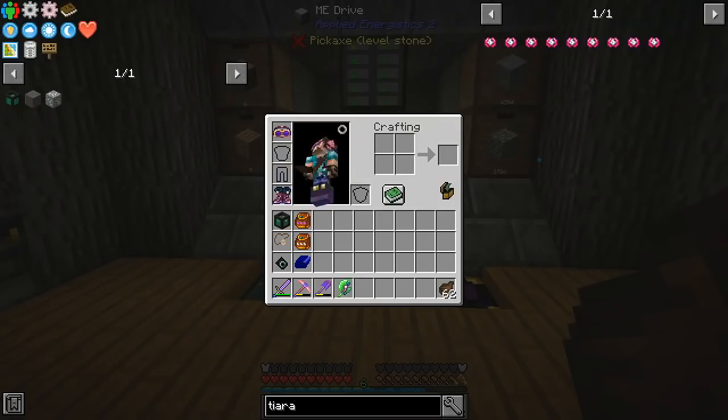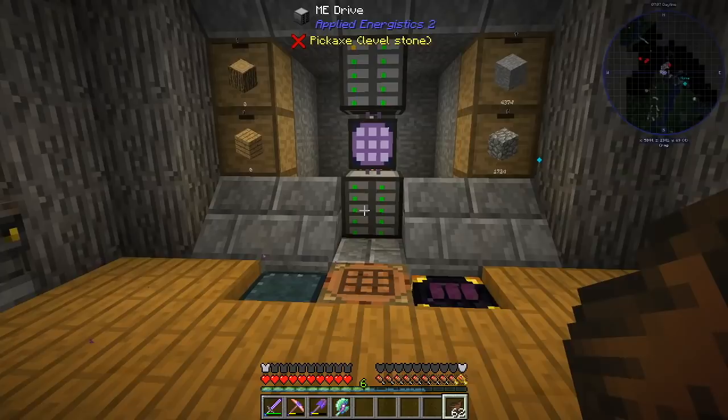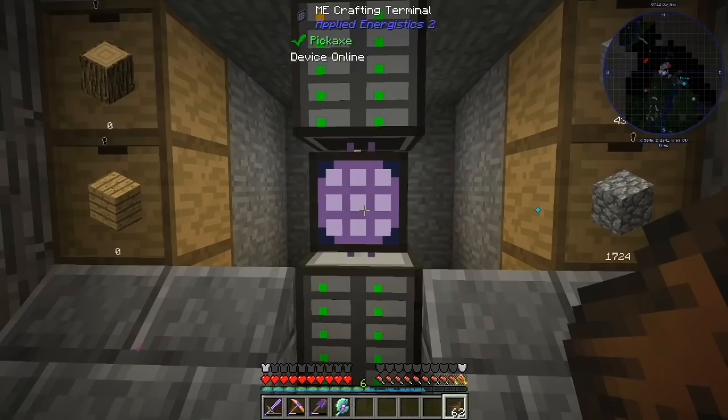Since we have Reliquary in the pack, it also makes sense to make a witherless rose before we fight the Guardian of Gaia, which requires four nether stars and four of these pearls. I do not think we have enough — we have only three. We have a teeny tiny slime. I think we will keep this guy and keep looking.